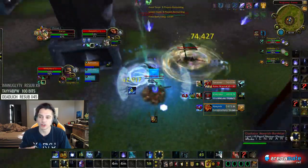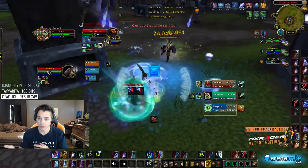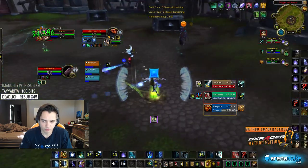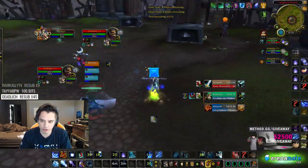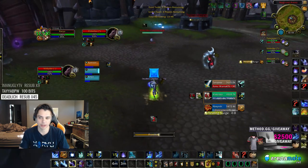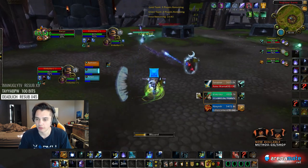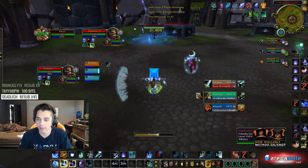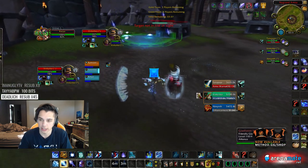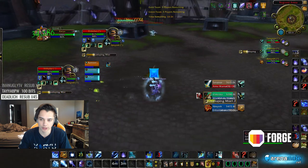Whereas with a Monk, you would always go for a double Leg Sweep on the DPS — you would never Leg Sweep really for CC at all. With a Resto Druid, it's kind of the opposite play style. You have a lot of throughput and can last a long time. It's still setup-based, but you don't have that paralyze double Leg Sweep like you would with a Mistweaver. You have very good heals, very good mana, very good longevity, and you can just spam a lot of damage and burst and win in long games.